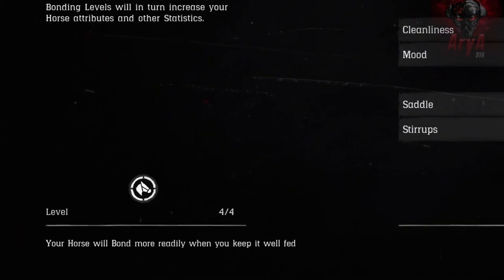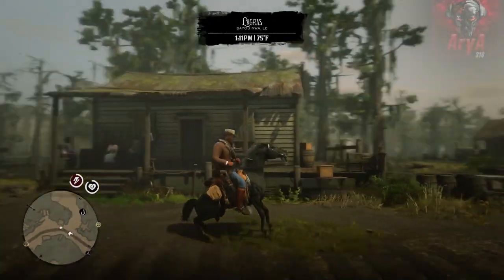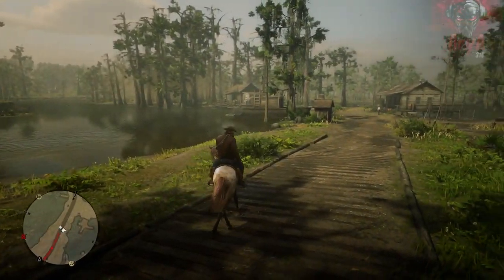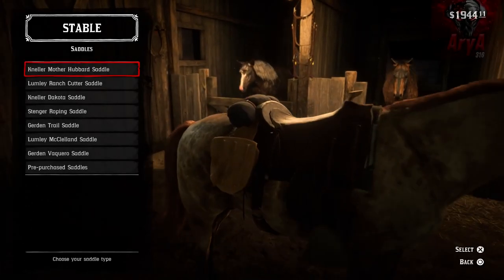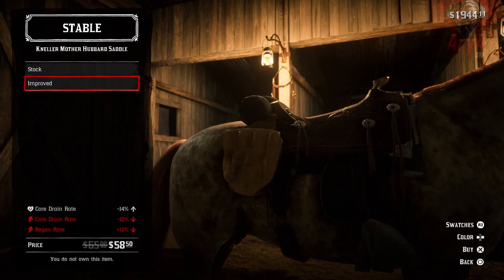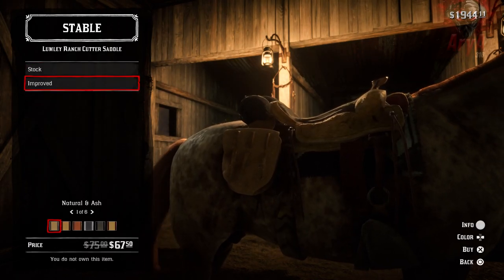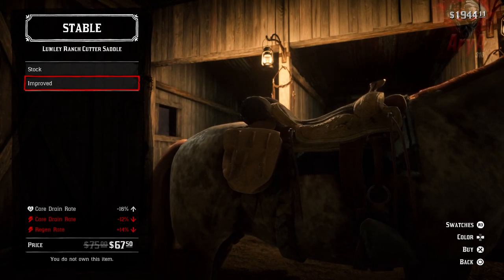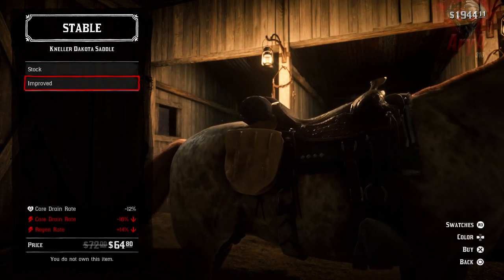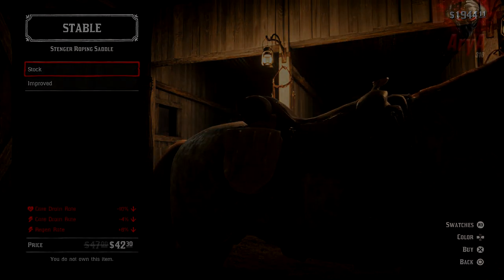You can also level up your bond with your horse by feeding, patting, brushing, or simply riding them. You can level them up all the way to level 4, and with each level your horse gains a certain ability — their stats will improve, their whistle range will increase, and Arthur becomes even more affectionate with them. You can also equip different saddles and stirrups to boost their stats further. One small complaint is that interpreting the stats on different saddles can be a little confusing — the game uses different colors, arrows, and percentages, and it could have been made a lot easier to read.